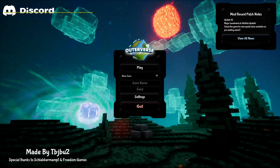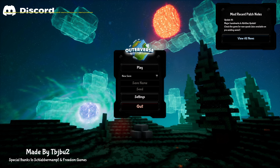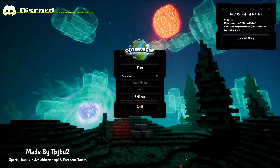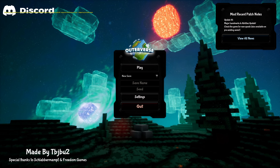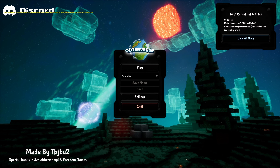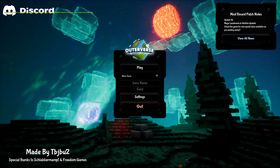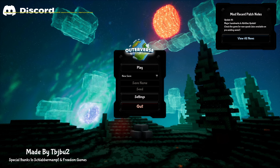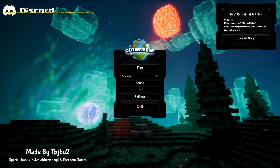Hey guys, it's Height here and we're back with a brand new series called Outerverse. This game is a voxel-based game, kind of like Minecraft — you mine blocks and do stuff like that — but it also has factory automation, a bunch of bosses, planet exploration, space travel, and a whole bunch of super fun stuff. I cannot wait to play this game, so let's just get into it.